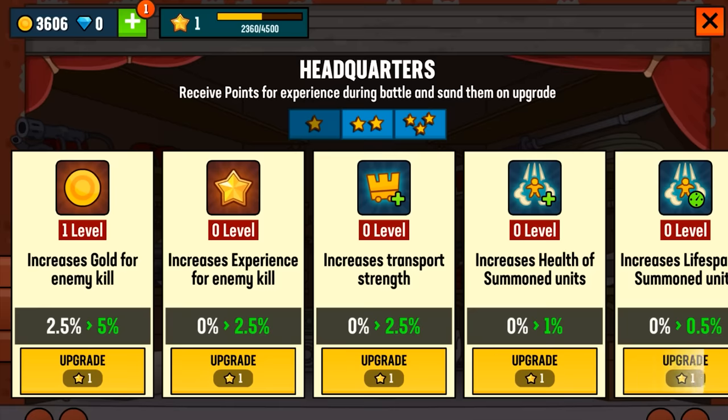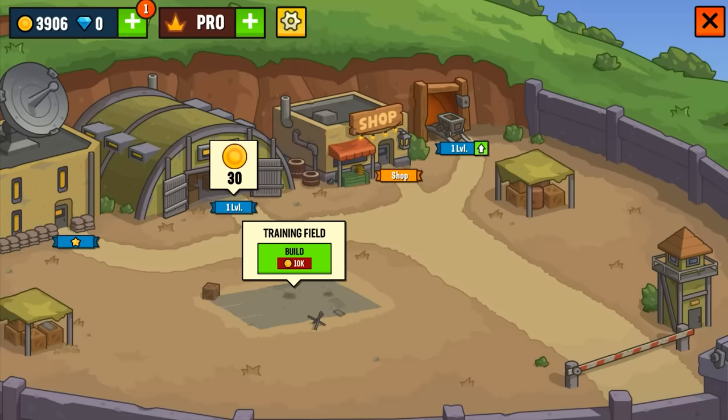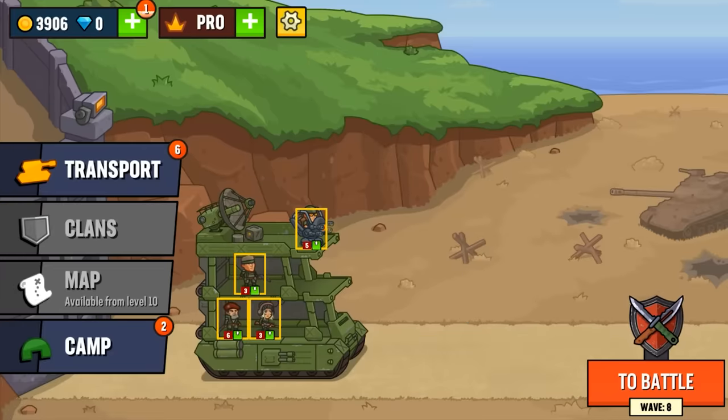How do you know the developer's native language isn't English? You sand them, right? Okay, so I'm thinking increase health of summon units is going to help us get farther, but greed means I'm going to choose this one. And they say it takes money to make money. I say — I don't know what I'm talking about, honestly. Let's just, who gives me a microphone anyway?